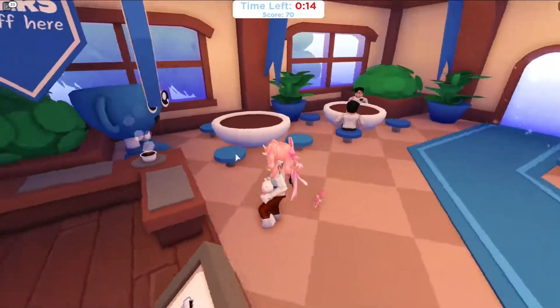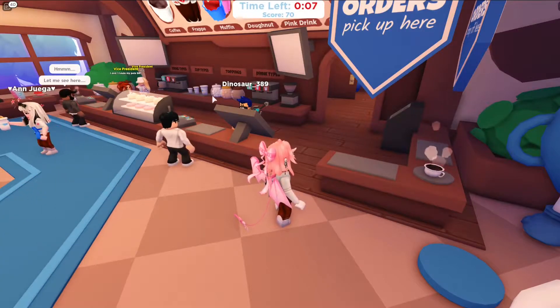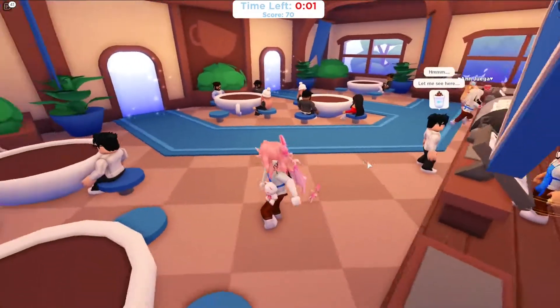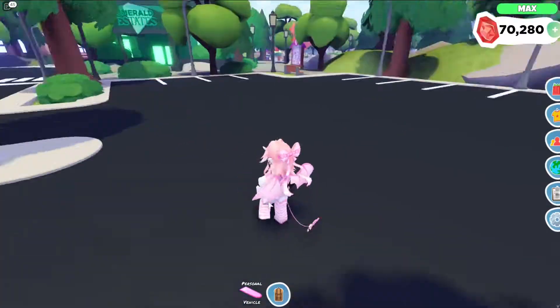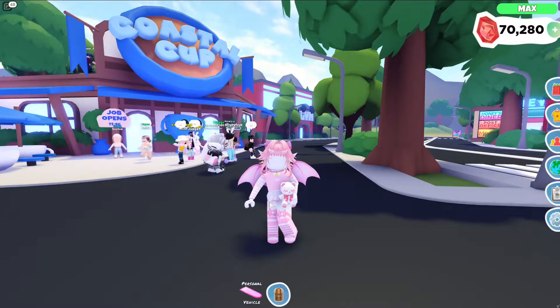If other people aren't doing their jobs right, you can't do your job — it's very much a team effort. So if they aren't doing it right, you probably won't get your stuff to pop up over here to be able to do your part. And that's how to be a server in Overlook Bay — I hope to catch you all in the next one!